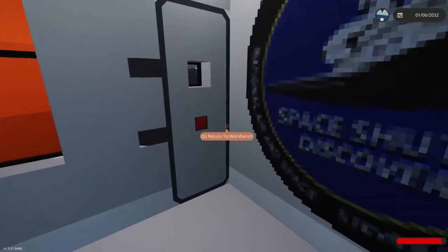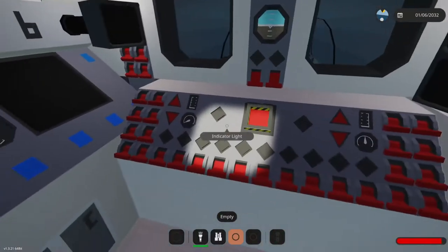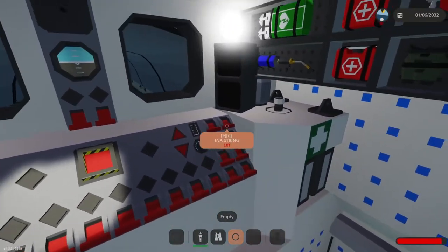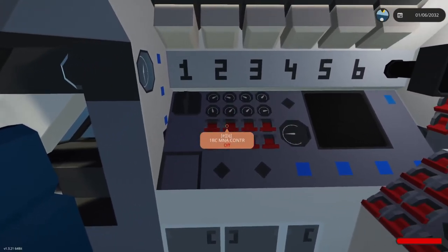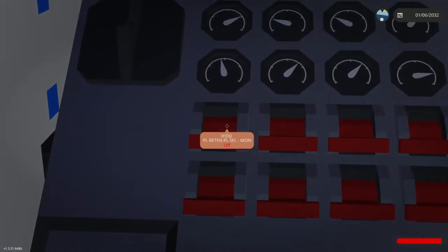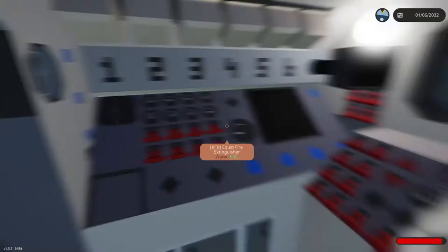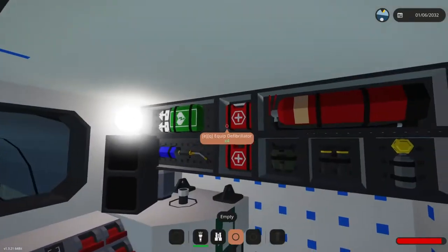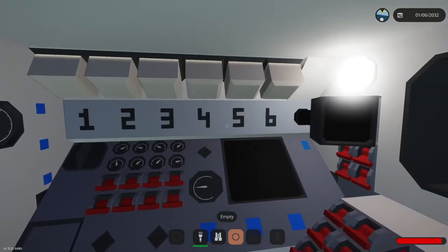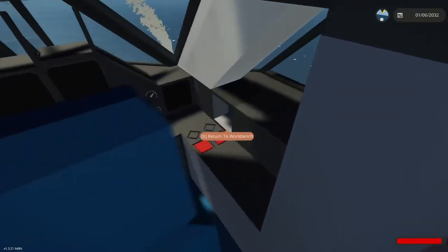Now let's go inside of this rocket ship. Okay, we are now inside the rocket ship. Holy, this looks so confusing because all of these buttons actually do something. I don't know if this is able to start, because I literally don't know what any of this means. Is there a notepad so I know how to start this? I don't see anything.